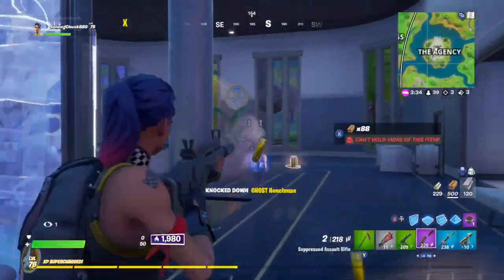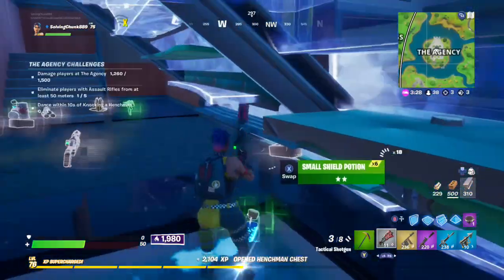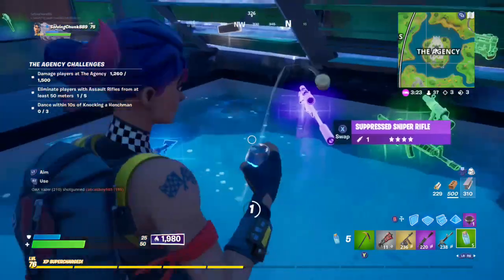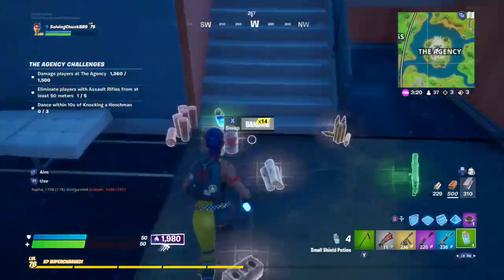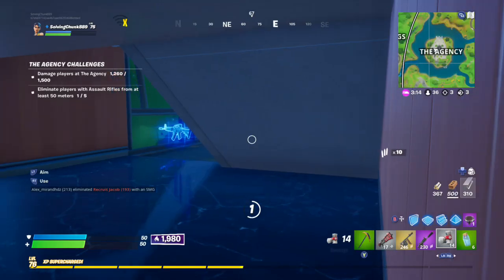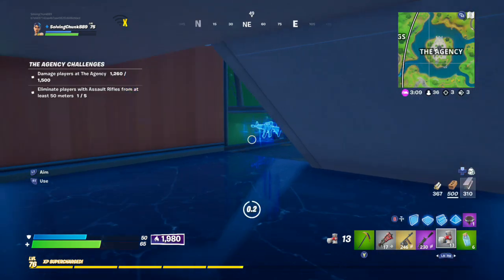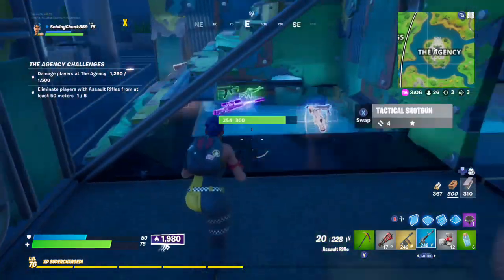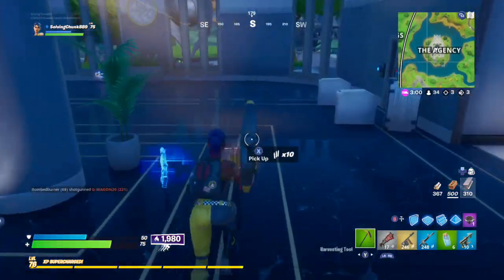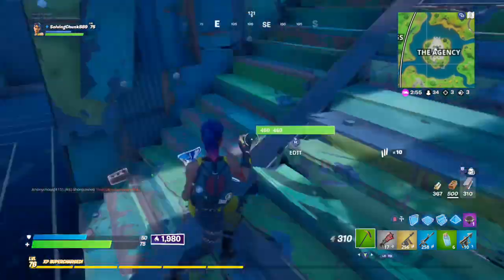Now I go through all the loot — I killed the guy with the drum gun but he already opened the vault. I get the bandages and pop them quick under the stairs. At this point I have a launch pad from the vault, but the keycard isn't there so I know the vault's been opened. I have two kills and I'm expecting only one or two people left in the Agency. I'm going to make my way to the vault and grab whatever shields or loot is left over.